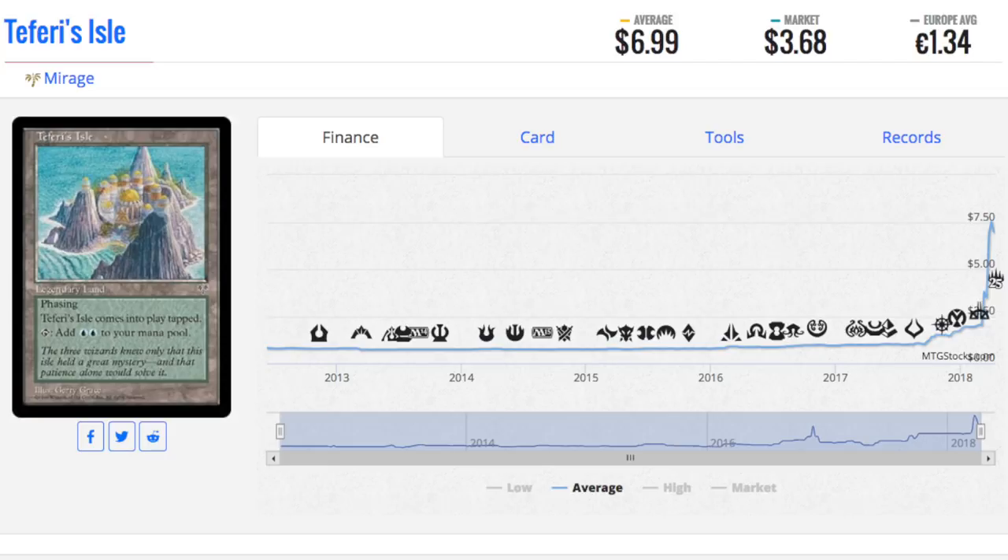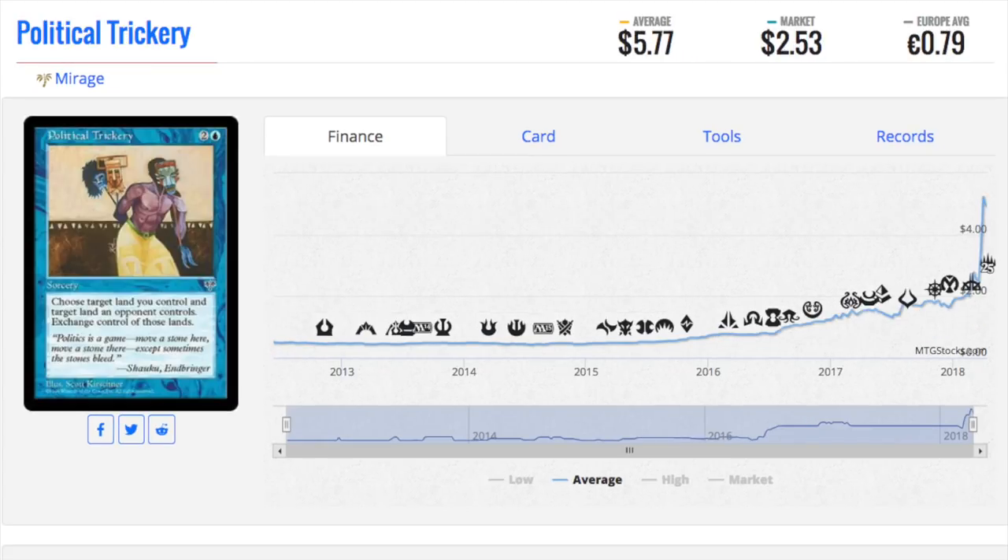Mirage, however, is the next to go. And I've seen it — this card again, worthless, and now it's worth money. If you went back, this would be absolutely in bulk. I'm not talking bulk rares; I'm talking bulk commons. This card would be sitting next to a bulk common.